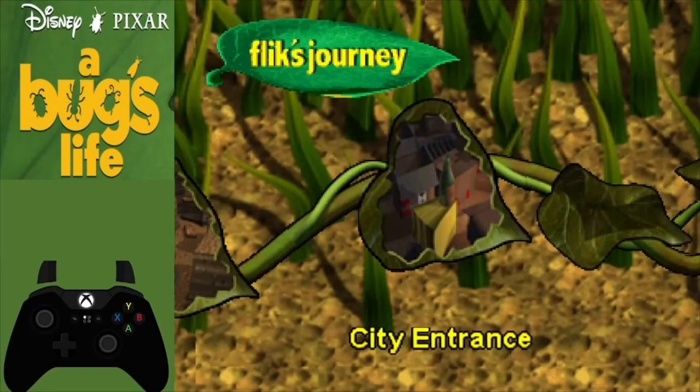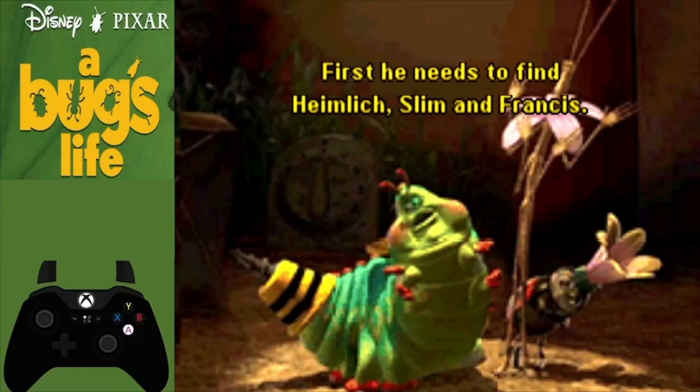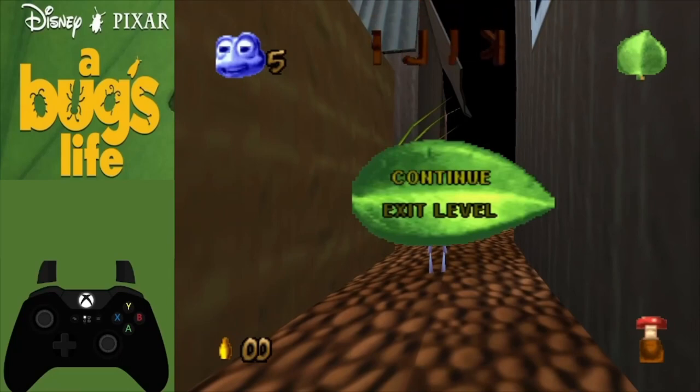The next level is City Entrance — the first level where collecting grain matters. There's a 10, 20, and 30 grain door and we only need 20 grain to beat the level. Right away there are two options for the spider in front of you: butt bomb it to get the grain — though this is risky because if done incorrectly the grain won't appear — or throw berries at the spider to kill it. The butt bombing method is a little faster, so keep that in mind.